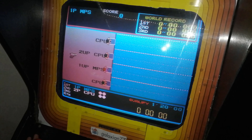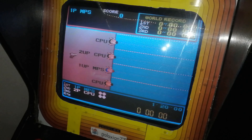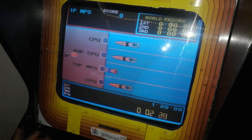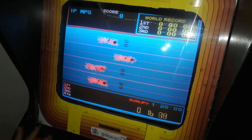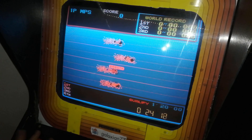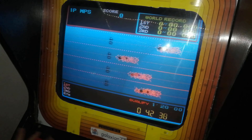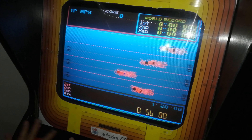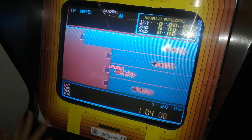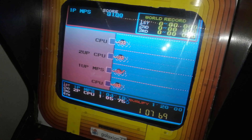Swimming event. So you're going to swim like you're running. When it says breathe, you must press breathe — or button number two. Okay, so I won that event.